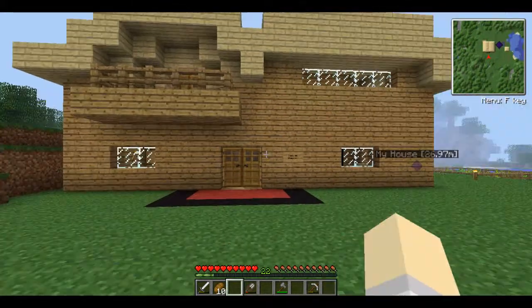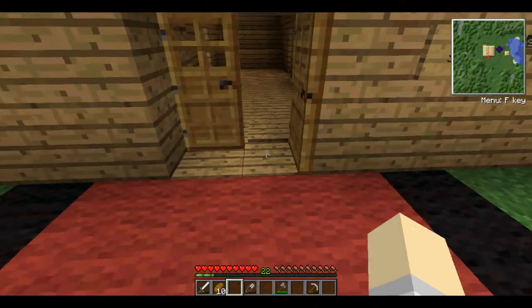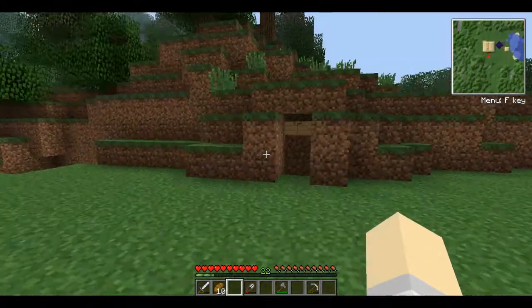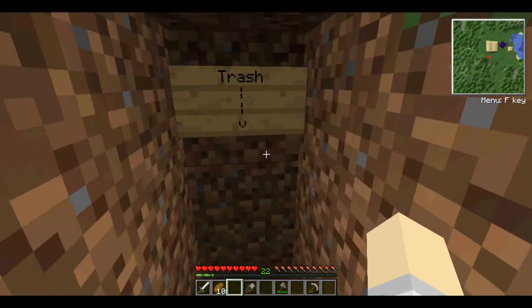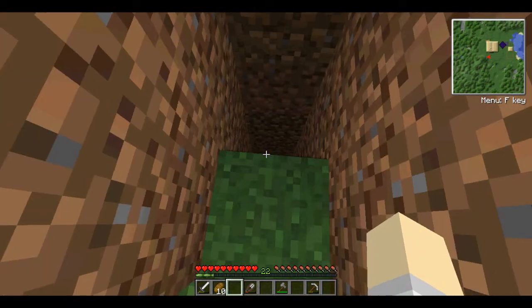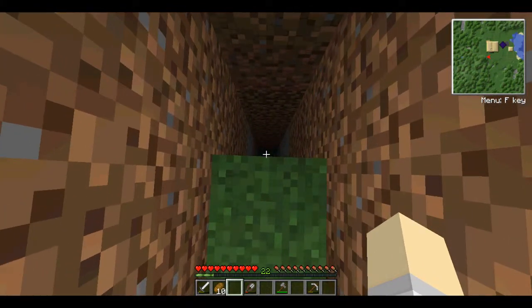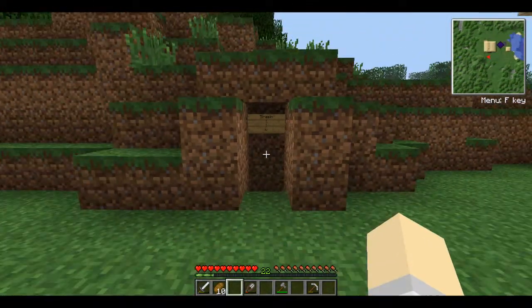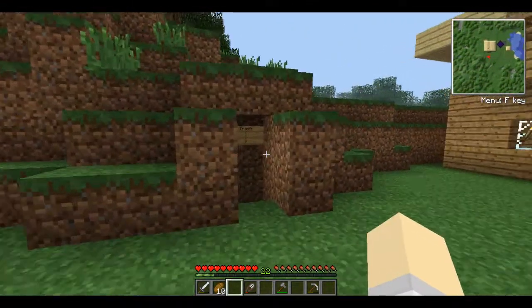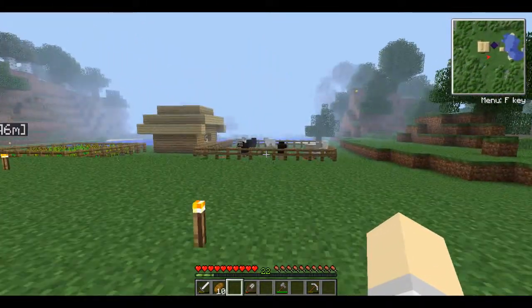The only thing you'll notice about the outside of the house that's new is I have put a double door, and I put pressure plates down as well so that they will automatically shut. I've also made a trash chute down here, and eventually I will go to the nether and get some netherrack, because I do want to make it so that whatever I chuck down here gets instantly burnt, as opposed to just sitting there until it despawns. But until that day, I will just leave it like that.